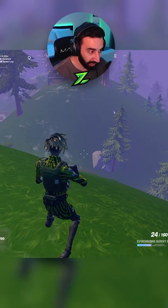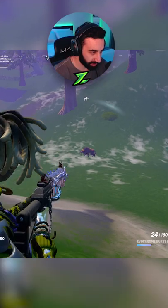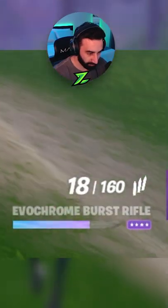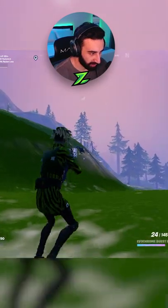The fastest way is to actually just kill animals, because damage done to animals also counts. If I shoot this boar right now, you guys see how the bar went up? I'm super close to the end of the bar, about to hit the next rarity.